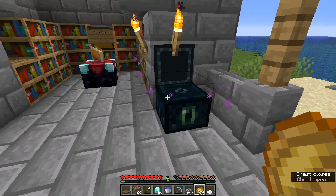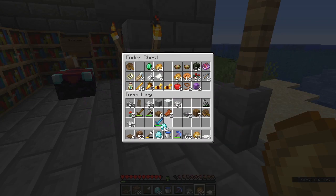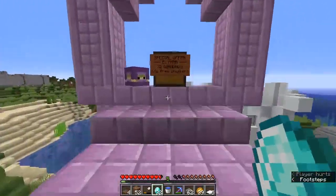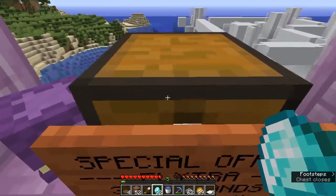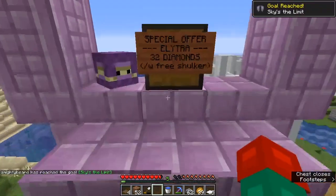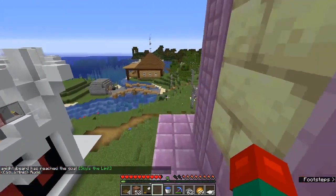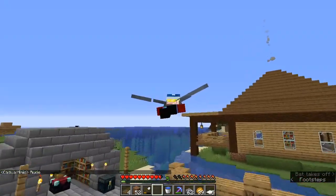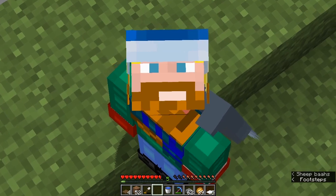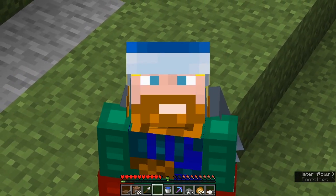Breaking down diamond blocks reveals we have 45 then 46 diamonds. We decide to go for it - 32 diamonds with a free shulker for an elytra. We make the purchase and now we've got our first elytra on the server, which is fantastic. We just need to get some rockets. That's where we'll end it - my name is Mighty Beard, it's been a joy, I hope you enjoyed, and we'll play Minecraft together again very soon. Later!